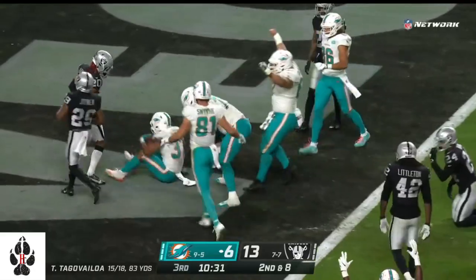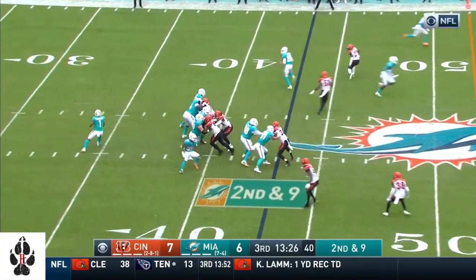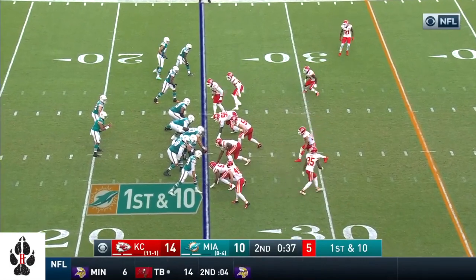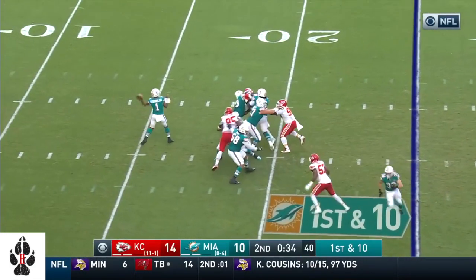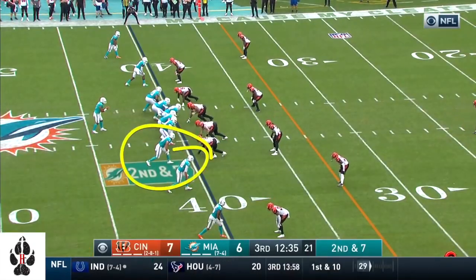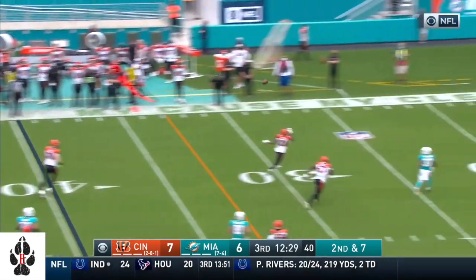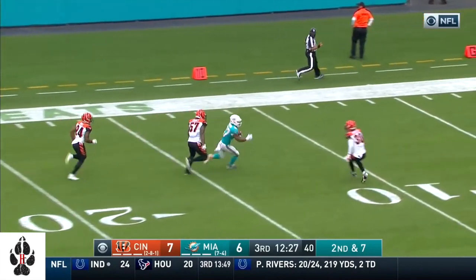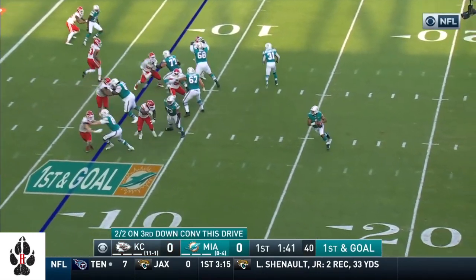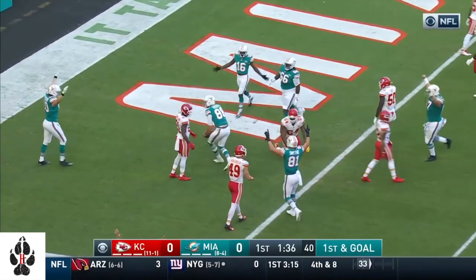Tua has got Parker for a first down. Tua's pass — two big good-looking tight ends right there. Tua escapes on the run, throws, he's got a wide-open Gaskin at the 20, inside the 10, and it's first and goal. He likes tight ends in this position — off and here he flings it to Gesicki the tight end, and it's a touchdown.